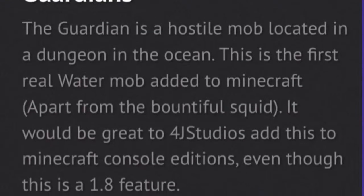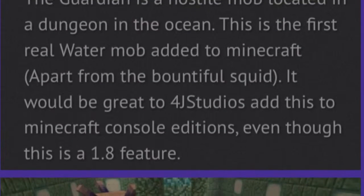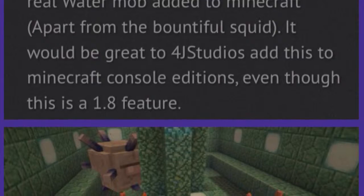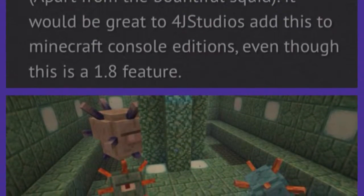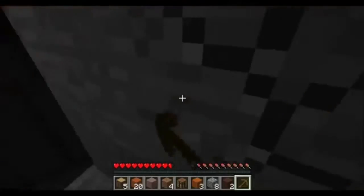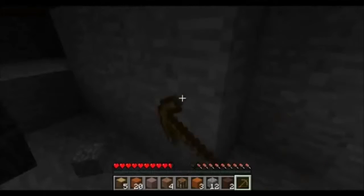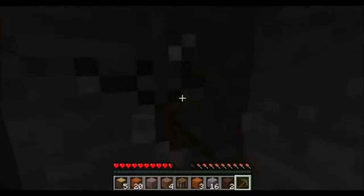One of the wanted features is the Guardian. The Guardian is a hostile mob located in a dungeon in the ocean. This is the first aquatic mob added to Minecraft apart from the squid. It would be great for 4J Studios to add this to Minecraft console, even though this is a 1.8 feature. Here is a picture of the Guardian mob — it's a fish which has spikes which extend when you get close to it. It also shoots laser beams at you, and there's a mob boss version known as the Elder Guardian, similar to the Ender Dragon and the Wither Boss.